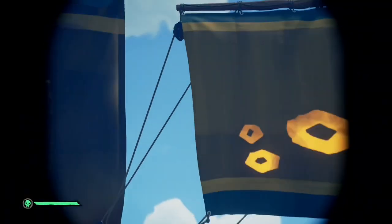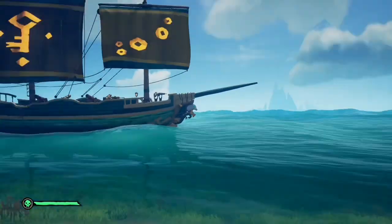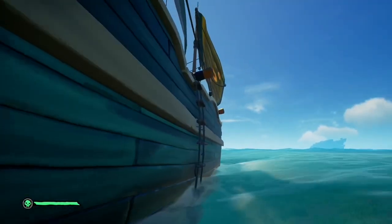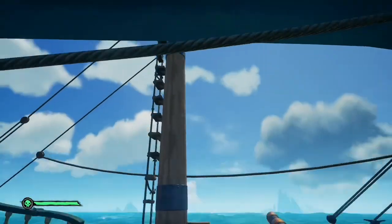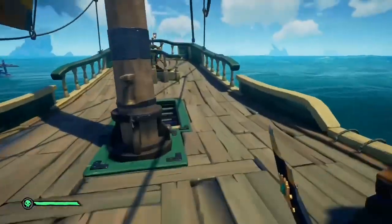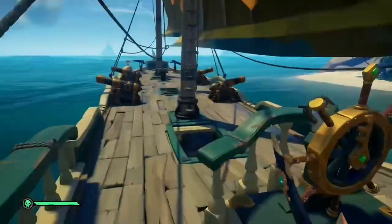Next up I went with a Gold Hoarder theme. I love this one because none of it's actually the Gold Hoarder set — I mean, it is, but it's not the one you get by leveling up, except for the cannons. Those are the Emissary sails, and those are the cannons I was talking about. And then we have the Gold Hoarder figurehead, which I think is really cool. The hull isn't either, but this is the Gold Hoarder at our number three spot.